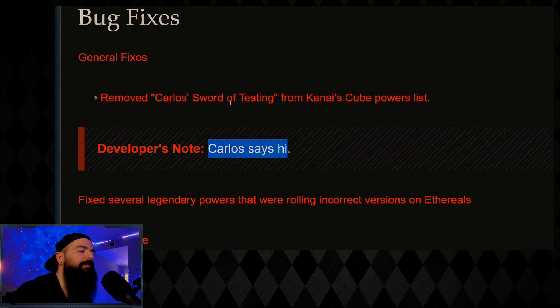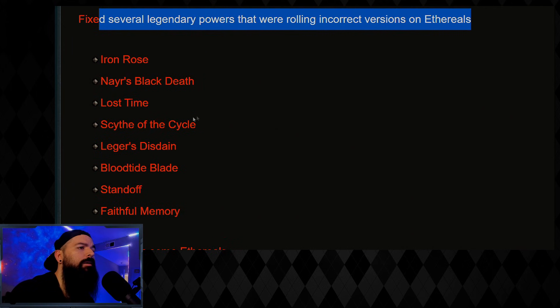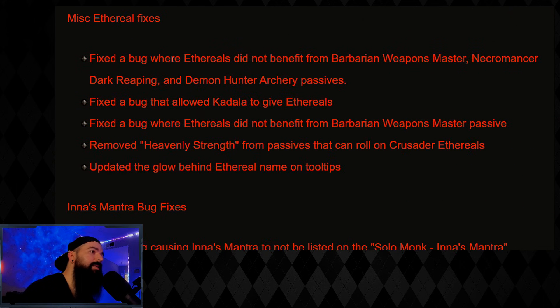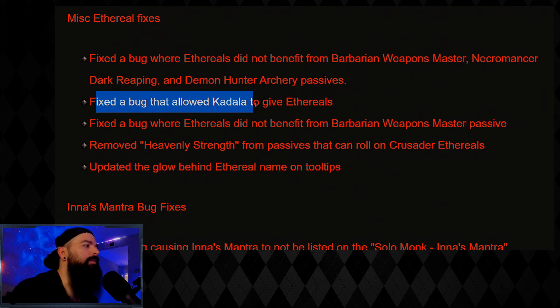Removed Carlos's Sword from Kanai's Cube — that was the affix where you get one damage per point of paragon up to 800, as a cube recipe they took away. Fixed several legendary powers that were rolling incorrect versions of ethereals — a lot of Necromancer powers were wrong and they adjusted all of those. Also fixed the bug where ethereals did not benefit from Barbarian Weapon Master, Necro Dark Guard Creeping, and Demon Hunter Archery — now those passives work with ethereals as intended.